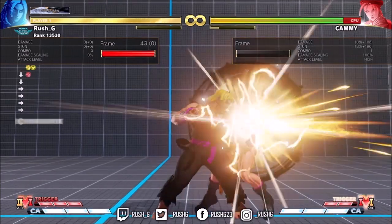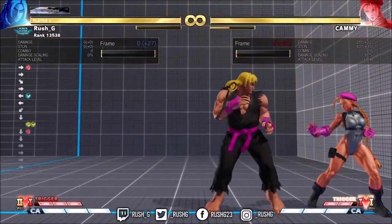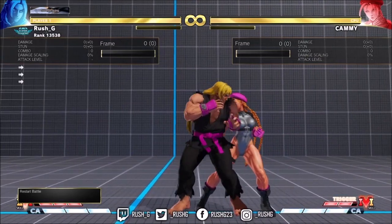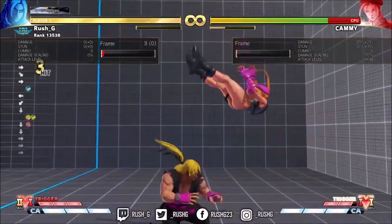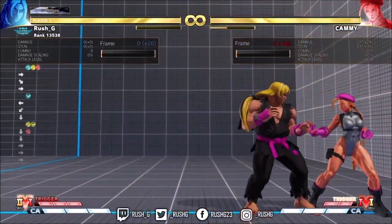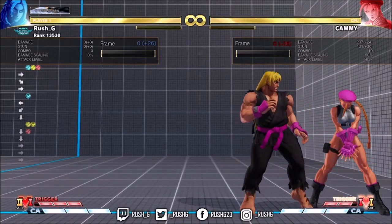The trick is to do the like it tatsu very quickly. After the charge V-Skill 2 you do like it tatsu, heavy punch DP. You can convert that into a one-bar spin, but really you want to do medium kick tatsu into EX DP for the optimal one-bar route mid-screen.